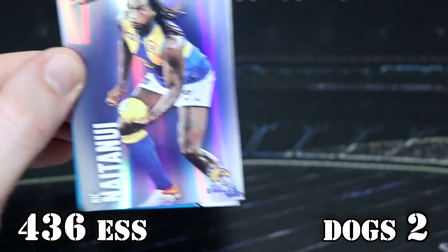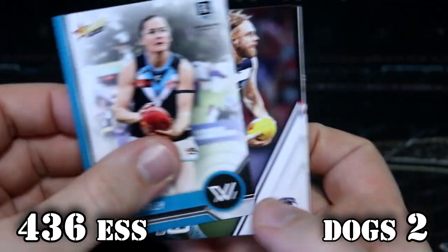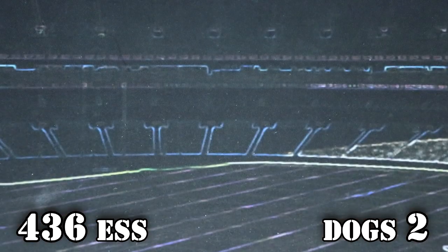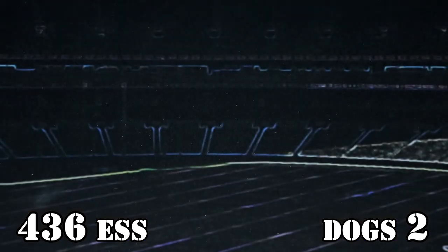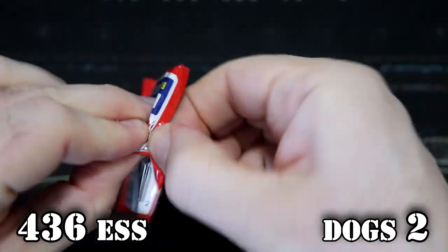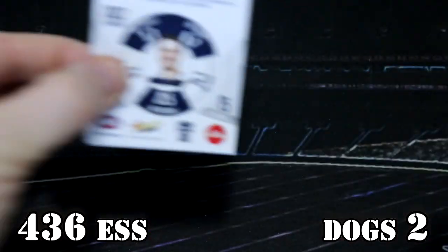Two-pointer, 436 now. I'll pop you over there. I've got my little notepad and I'm keeping score as we go. Because I usually make mistakes, but I feel like I've got a much better system now. A little bit more organized.